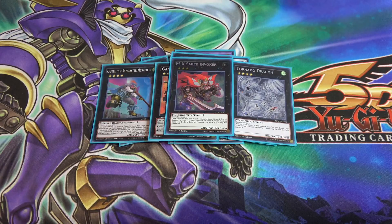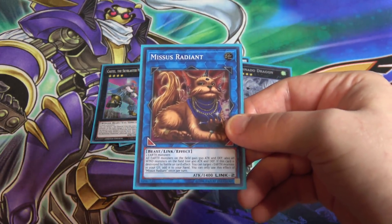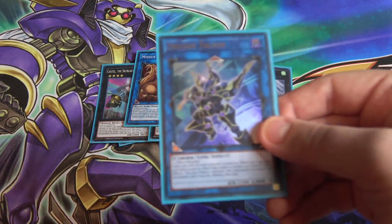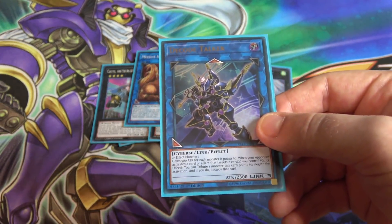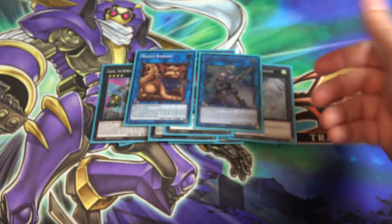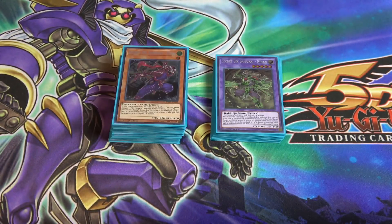I'm also running a couple link monsters: Mrs. Radiant because we have some EARTH monsters so it's good to have access to it, and Decode Talker because it's basically a staple for anything with an extra deck — one of the easiest Link monsters to bring out and it does some damage too.